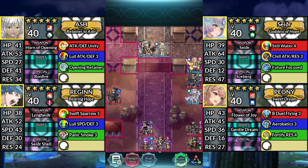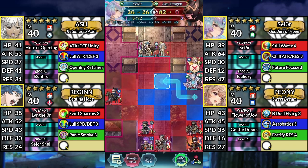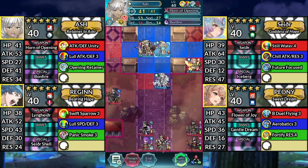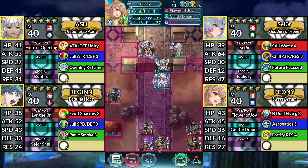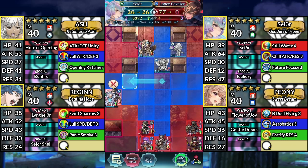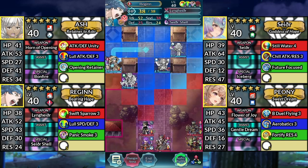For turn 2, move Sather up to the left and attack the Axe Dragon. Move Ash 1 space to the right. Warp Peony to the left and dance Sather. Move Sather 2 spaces to the left and attack the Lance Cavalier. Then move Regan down to the left.